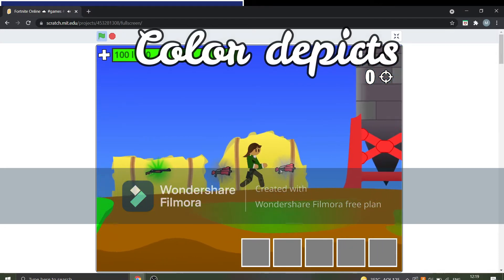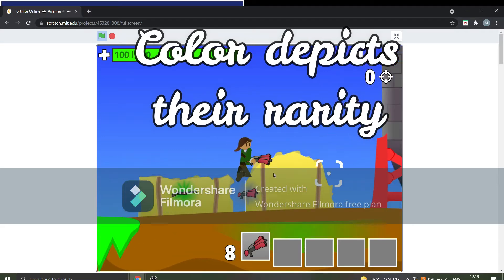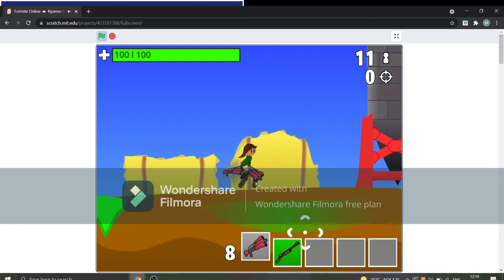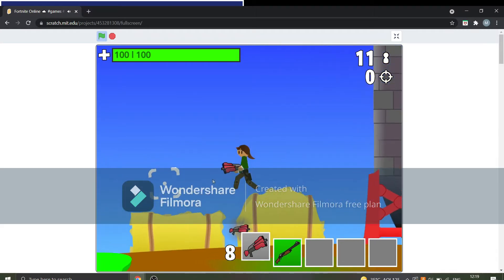Let's collect this — we need to put the mouse pointer on it and press E. So we have this gun. The color on it also determines the rarity of the gun. I don't remember if it is brown, but it's the most epic.